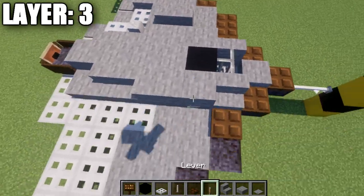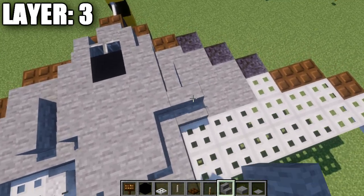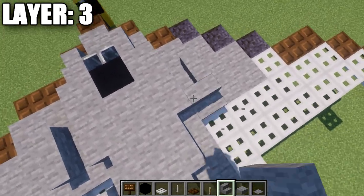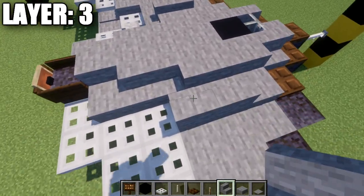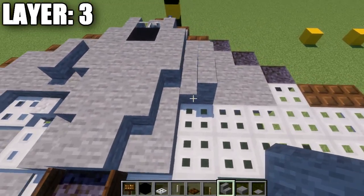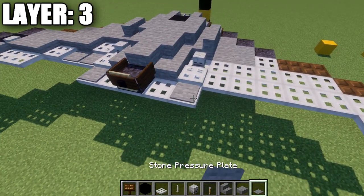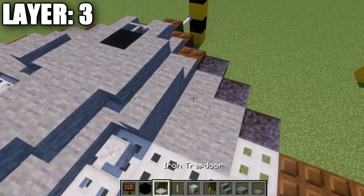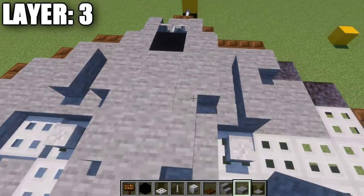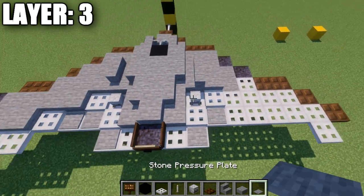Place a dark oak wood trap door, followed by a stone slab, stone stair, and a stone corner stair coming off of it. If the corner stair doesn't want to connect, just put a stone stair there. Then place a skeleton skull, an iron trap door, and a stone pressure plate back. After that, place a dark oak wood trap door, another stone slab, go two more back from it, then an iron trap door and a stone pressure plate on the end.